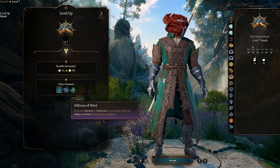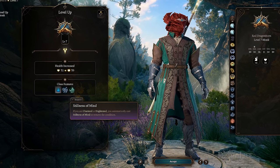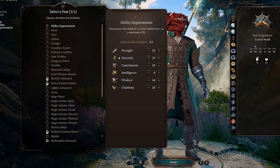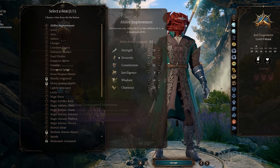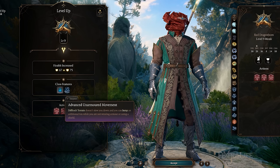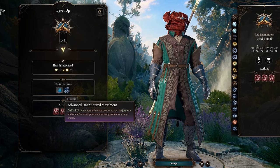Also at level 7, Monks automatically cast Stillness of Mind if they are charmed or frightened, ending these effects on them instantly. At level 8, Monks will gain their second feat. Ability improvement is still a great choice, but there are other good ones as well, which I mentioned earlier. At level 9, Monks gain Advanced Unarmored Movement, which prevents difficult terrain from slowing them down, and they can jump an additional 6 meters as long as they are not wearing armor or using a shield.